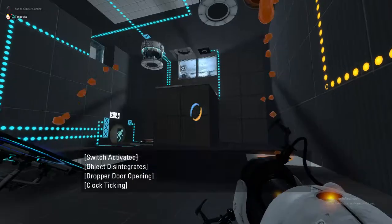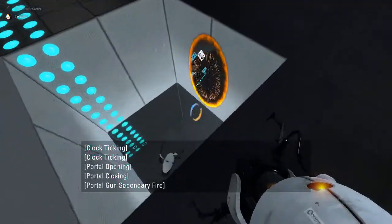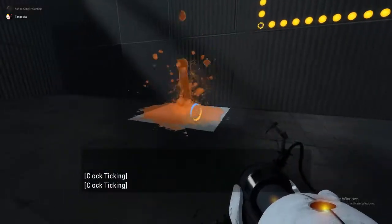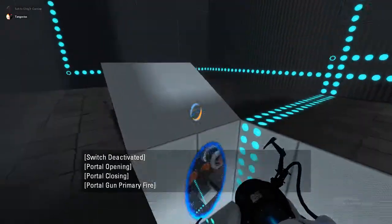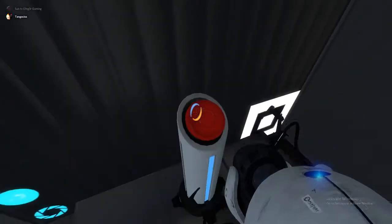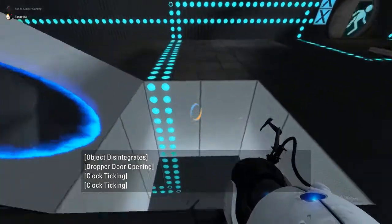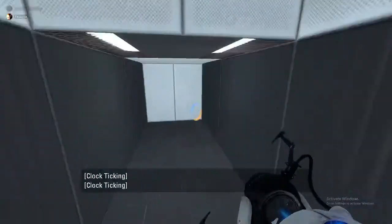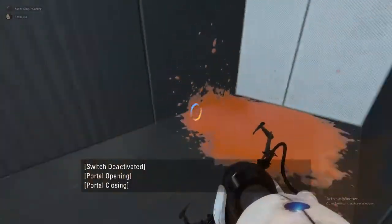There we go — need to work out the better controller setup as well, but should be alright. Oh whoops, there we go. Need to do the different buttons. I'll be fine for now. There we go, just need to remember that — this one should be the blue one. Whoops. Alright.